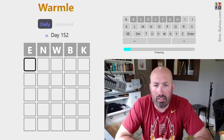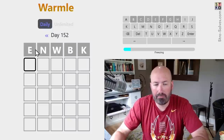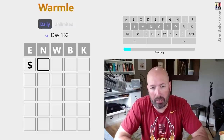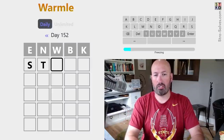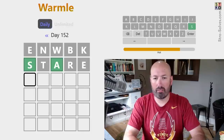So we need to pick something not close to an E. We could put something like an S, kind of at the opposite end of the alphabet. We could do S, T, A, R, E. Why not? Stare.